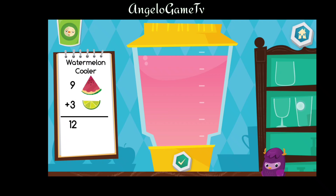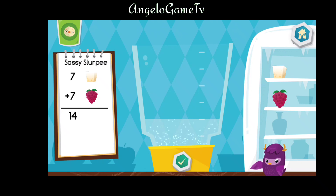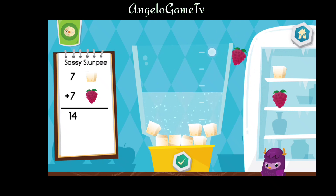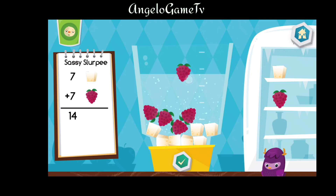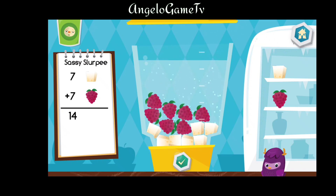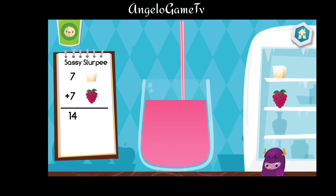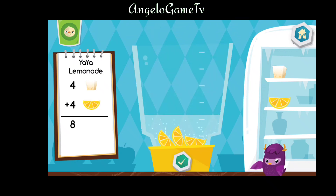That looks delicious. Let's make a sassy slurpee. Yummy. Choose a cup. Press the cup to drink or tap the recipe. Now let's make a ya-ya lemonade.